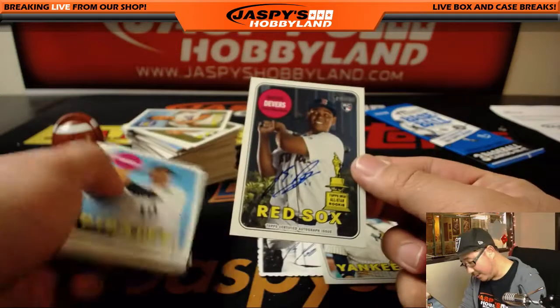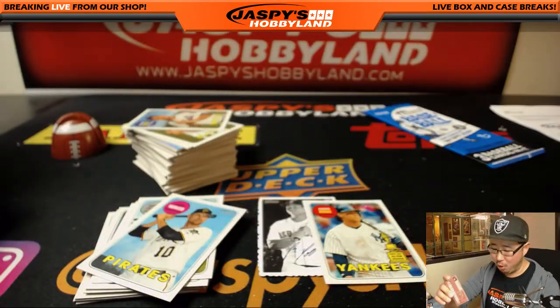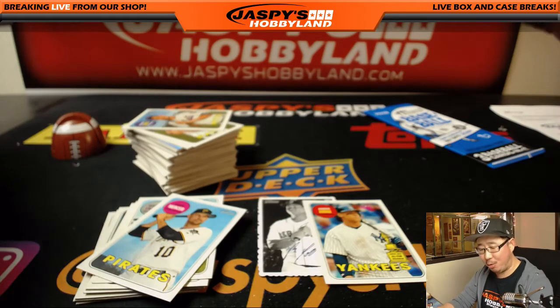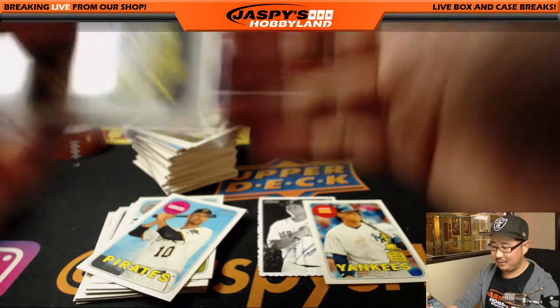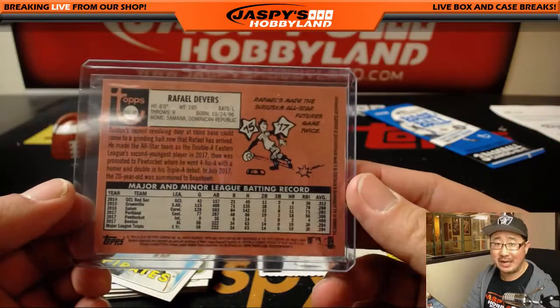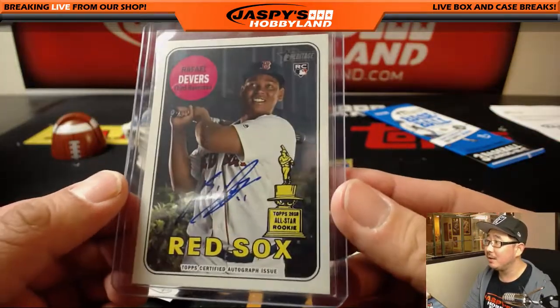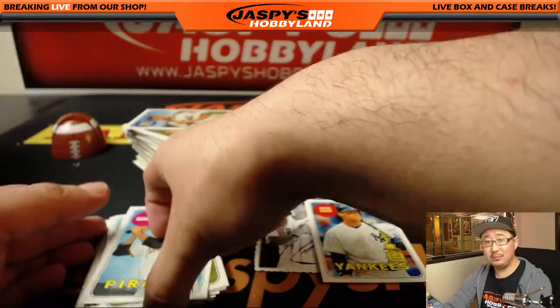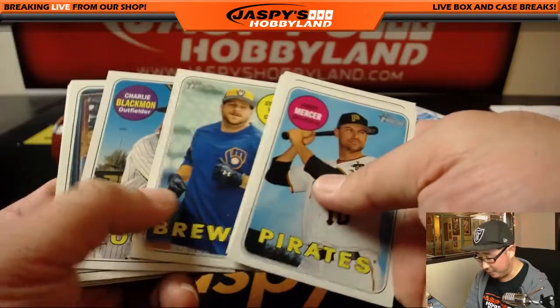There it is. Rookie — Raphael Devers. Boom! The power of positive thinking, Patrick Goodwin, will yield positive results. That's part of the winning mentality here at Jazby's Hobbyland. Raphael Devers autograph! So we're off the schneid there, EA. Autograph off the board.